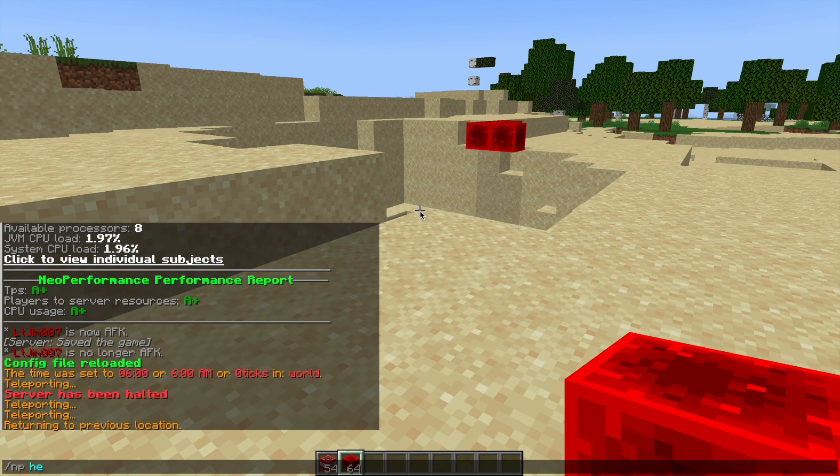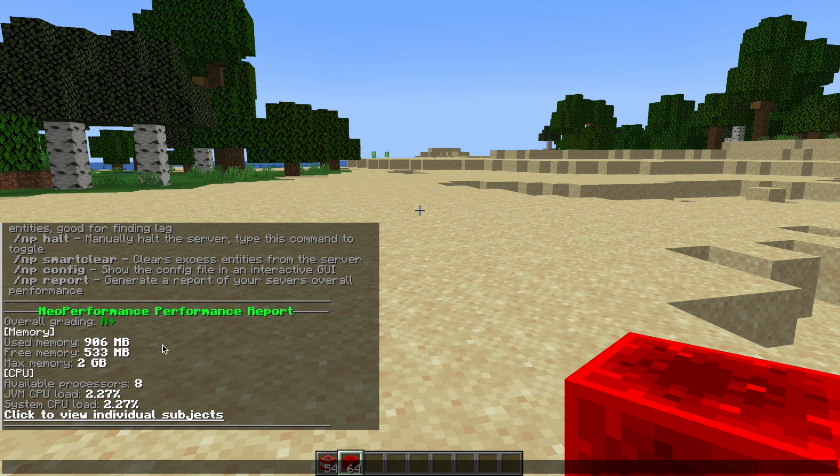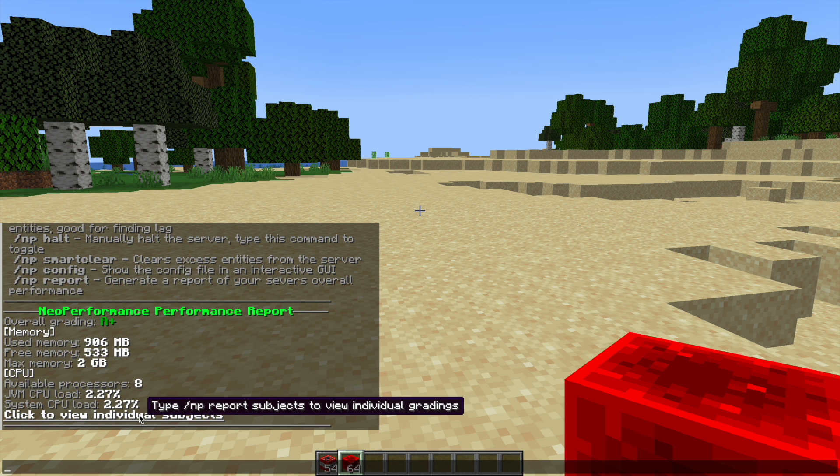First of all, if we do /nphelp that's going to show us all of the commands. /npreport is going to give you an overall performance report of your server, showing you how much memory is being used, the total memory, the overall grading, how much CPU power there is, and you can also look at individual subjects such as the ticks per second and various other stats.